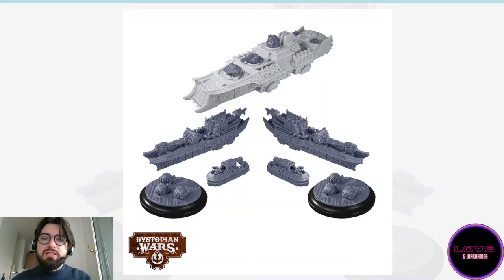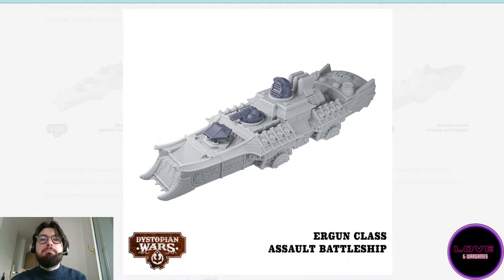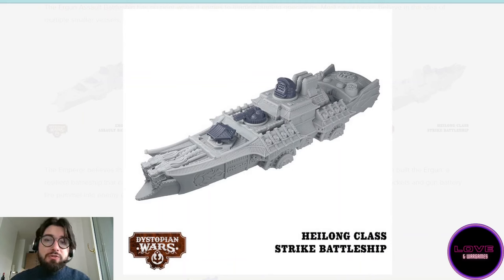It's also going to be the first place where you can get the Chinese support sprues. The Ergun is basically a boarding ship — a landing vessel with Mass 4, which is really great. It has a lot of weapons and an integrated magma caster generator. Great ship, great boarding landing vessel. But what I love even more is the Halong strike battleship with two flamethrowers in the front. In reserve this thing is insane — you can attach a junk with another flamethrower and replace the gun batteries and rockets with more flamethrowers. With alchemical conflagration, this thing can just melt anything in range.